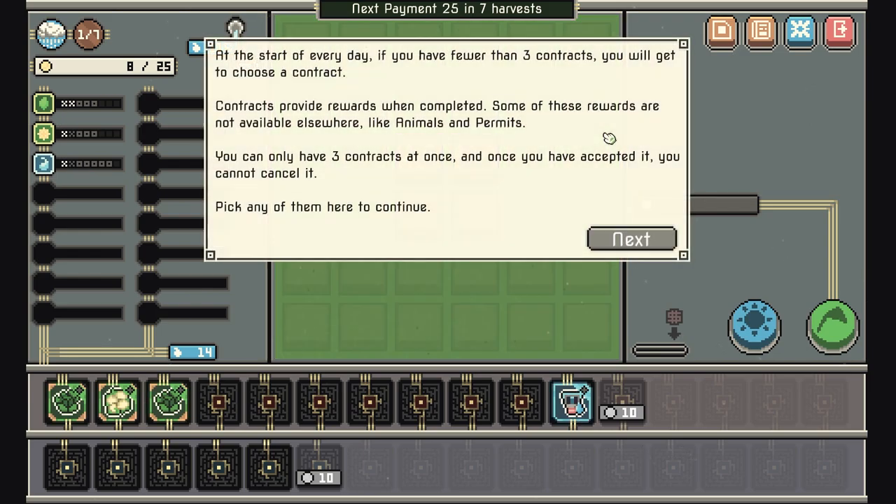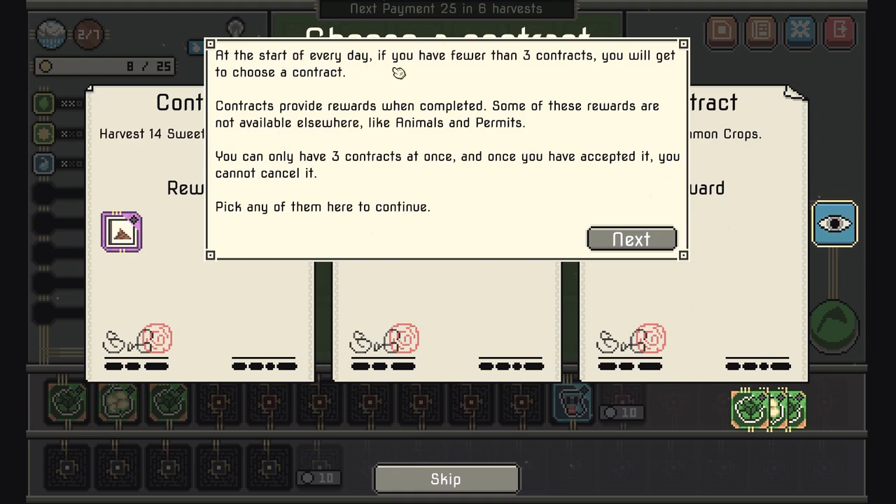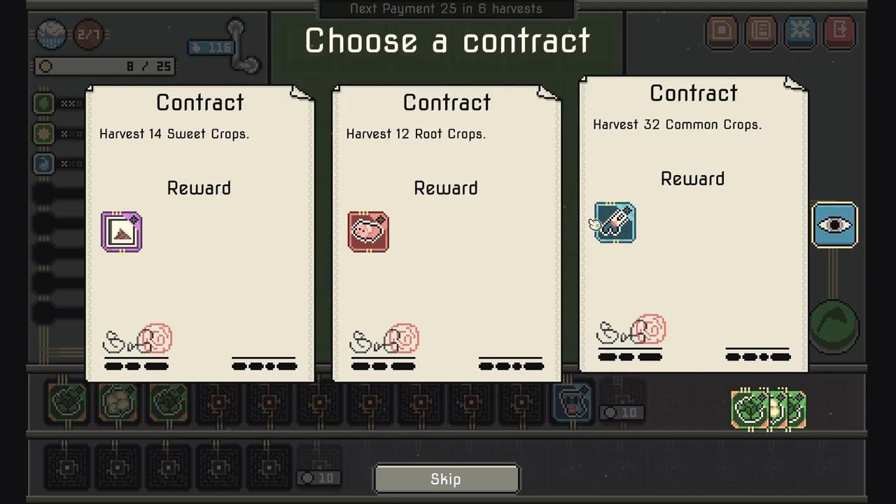After harvesting, the day ends and a new day begins. If it's the end of the week, you'll need to pay a loan to continue or the farm will be confiscated. At the start of every day, if you have fewer than three contracts you'll get to choose a contract. Contracts provide rewards when completed — some rewards like animals and permits are not available elsewhere. You can only hold three contracts at once and cannot cancel them.